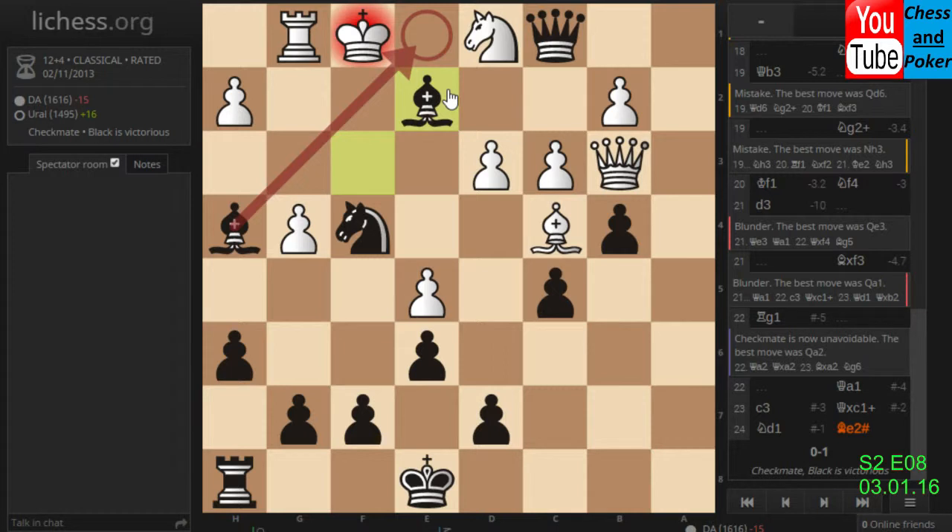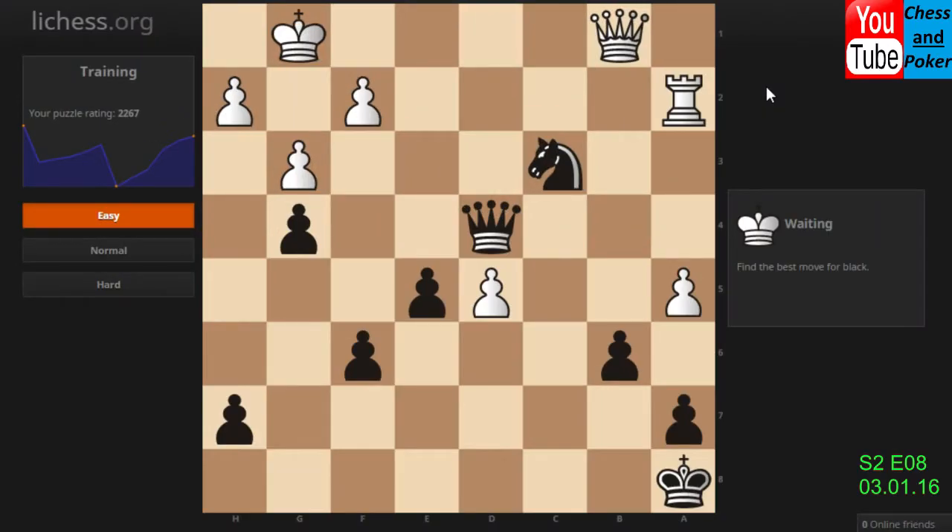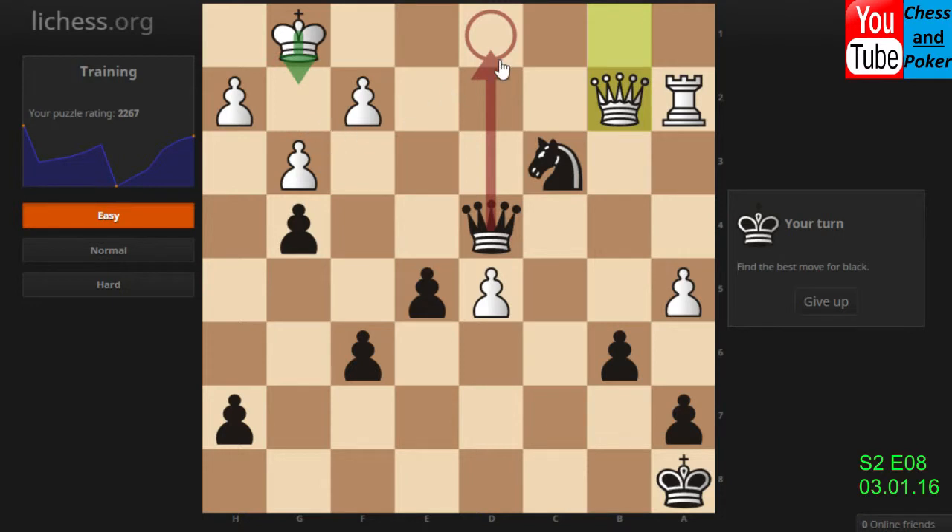Okay, so actually this guy Ural solved the puzzle very nicely — I didn't expect it from a 500-rated guy to see it, but okay, nice one. So let's go to another position where it is knight and queen. Checkeruski.